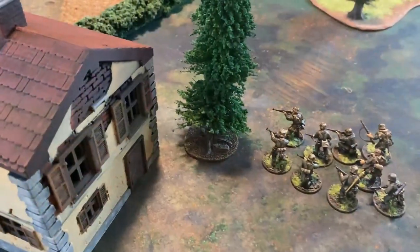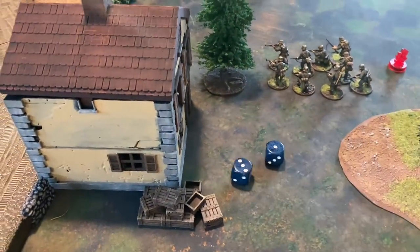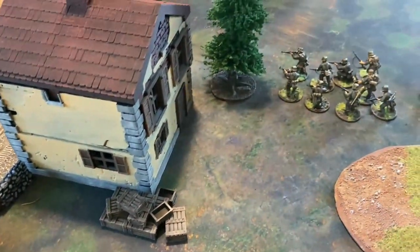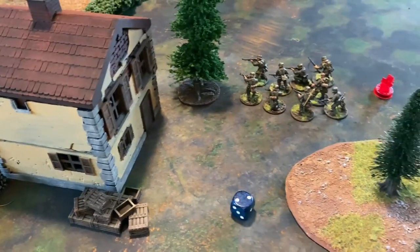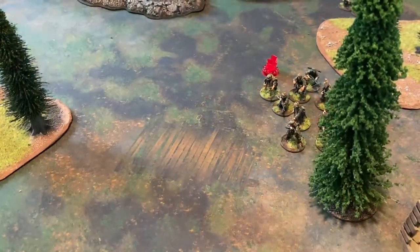The second part of the snap-two has the second lieutenant fire down at the other grenadier squad with his attendant's rifle — one hit needing threes on the fire order, but fives are needed to cause damage and that does not happen. It does give them another pin though, and they are starting to get heavily pinned.